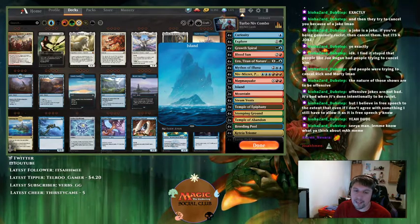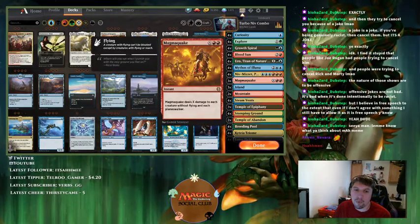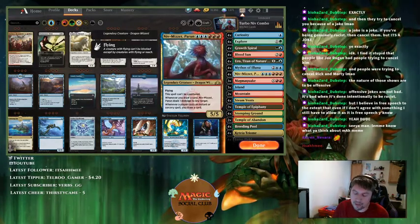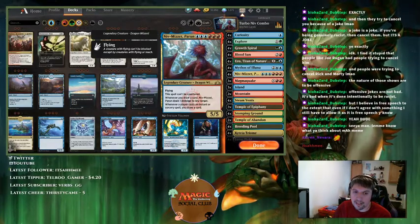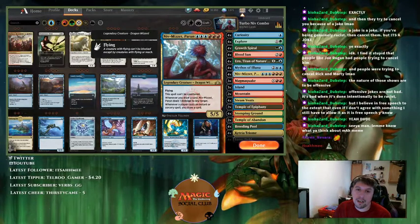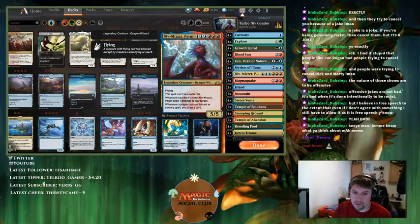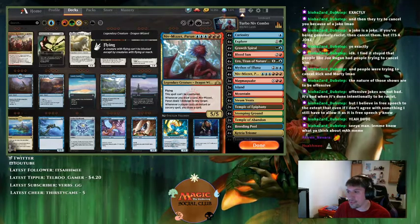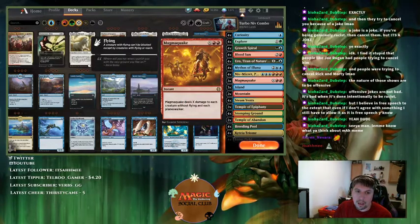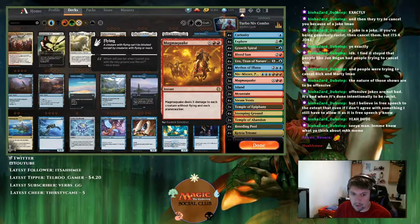I'm happy with Magma Quakes, although I think I need to cut Hour of Devastation and put in Storm's Wrath — Storm's Wrath probably gets the call because it deals with Questing Beast, although we didn't face it. So two sweepers to bring in for one Blood Sun or Magma Quakes if they're bad.